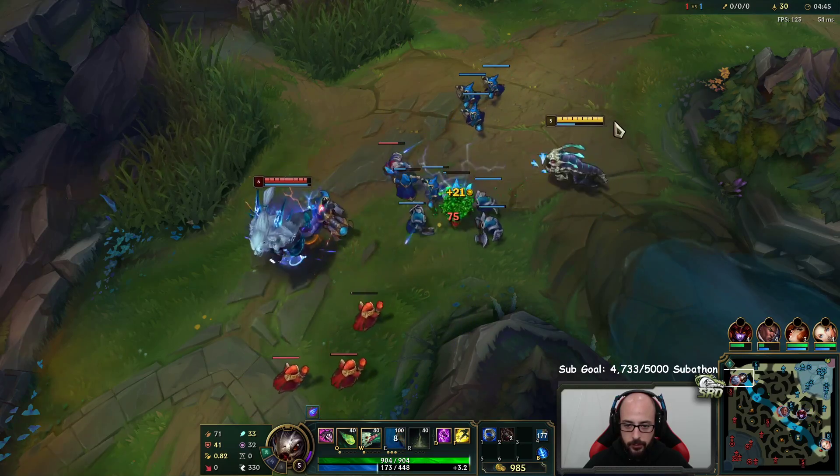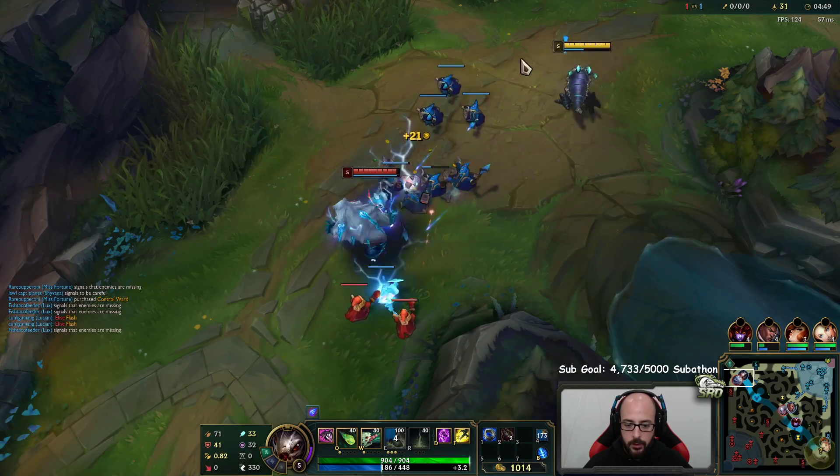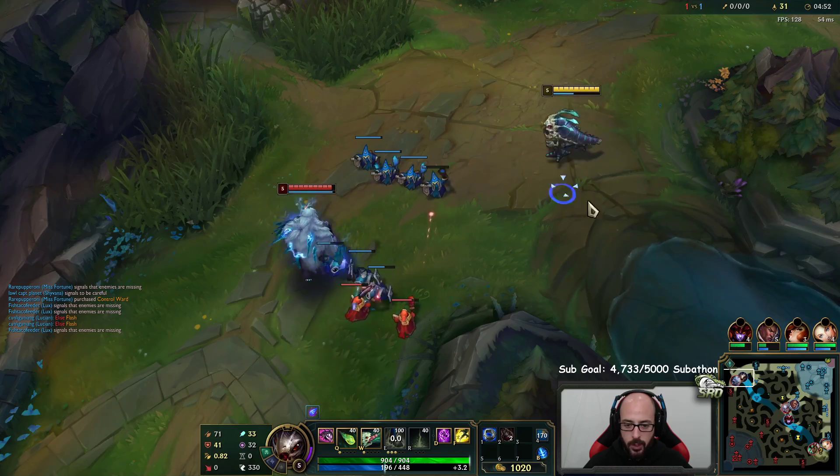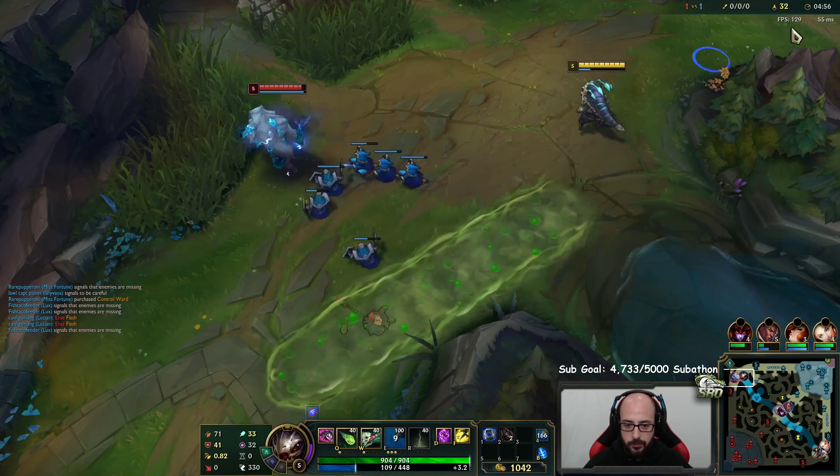Once we get level 6, we can farm from really far away. That helps a lot - we don't have to walk up and overextend ever. Already we can use our E to farm from quite far distance. I'm actually just going to back now and teleport.